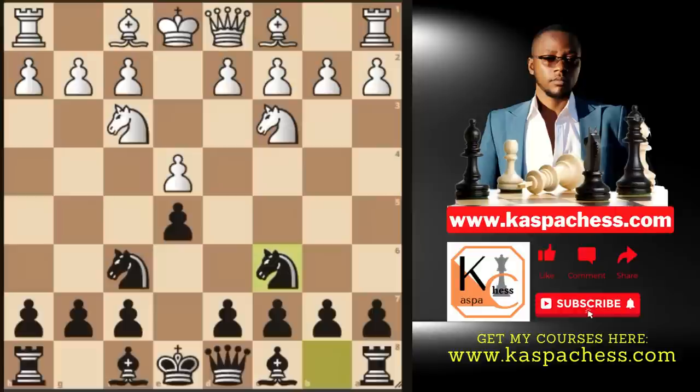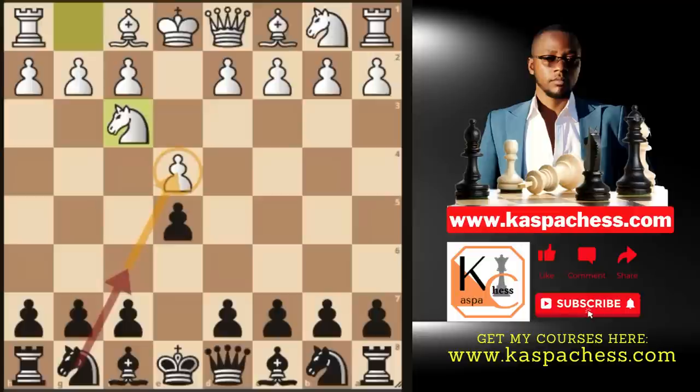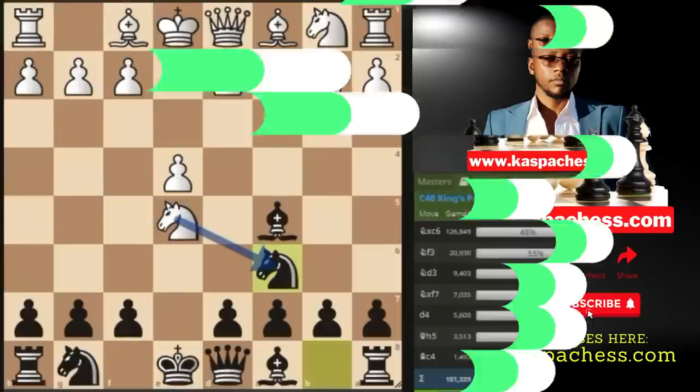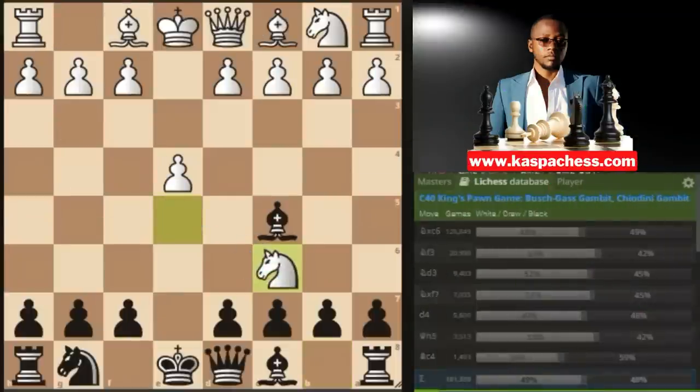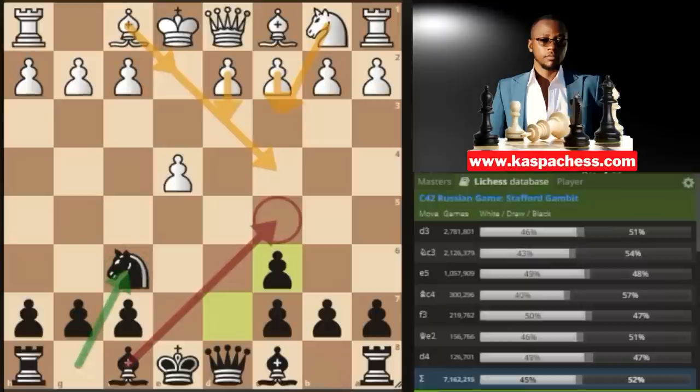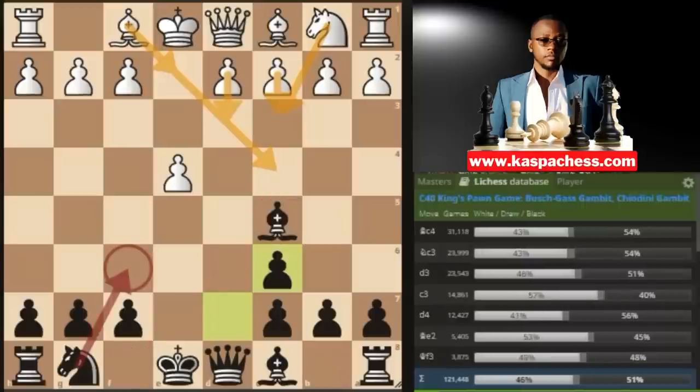That's one downfall of relying on the Stafford gambit. Instead of playing knight to f6, I suggest you play a non-committal move which will not force white to defend the e4 pawn. The move is bishop c5, completely sacrificing your e5 pawn. Here white won't be worried about protecting e4, so you're more likely to see them taking — and that's when you play knight c6, which is officially called the Bushguest gambit. In the Stafford gambit it is our knight which is developed by move four, while in the Bushguest gambit it is the bishop.